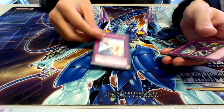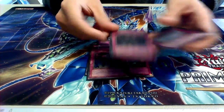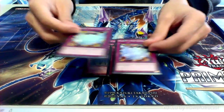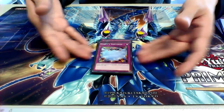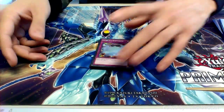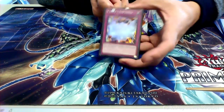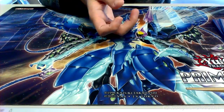Next up we have traps — kind of a small trap lineup. We have one copy of Call of the Haunted, two copies of Deep Prison, two copies of Call of the Haunted so we can revive our Shadow Mist. And then we run two copies of Pot of the Avidity. This card kind of defines the game right now until it gets hit or banned — everyone's going to run two or three copies. And this behind Dark Law in the right setting is actually pretty good. So that's it for the main deck.